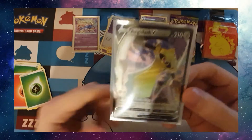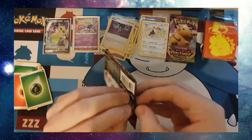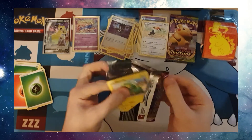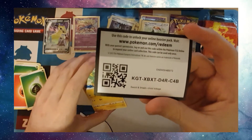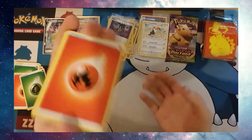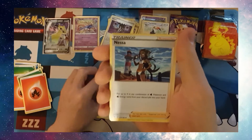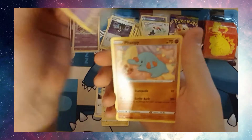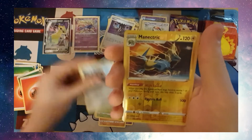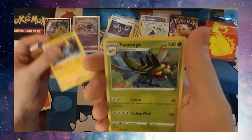All sleeved up. Moving to the next pack. Code card. Fire Energy, Pinkurchin, Trumbeak, Nessa, Electrite, Clefairy, Fanfy, Yanma, Galerian Meowth, Reverse Holo Manectric, and a Yanmega.